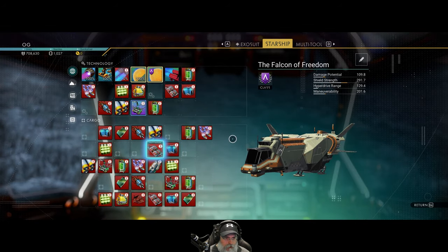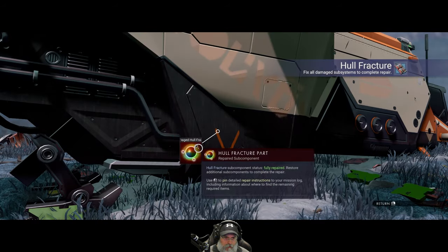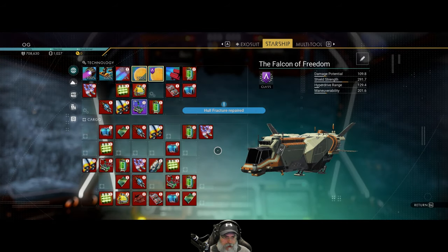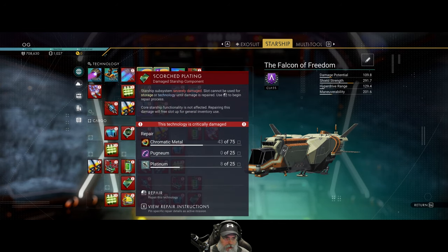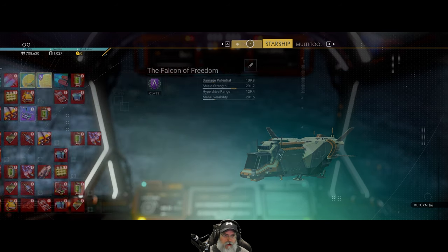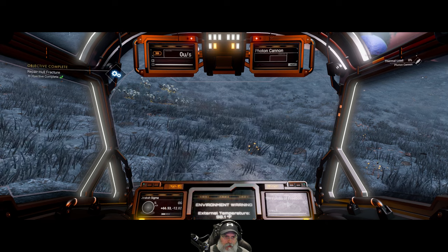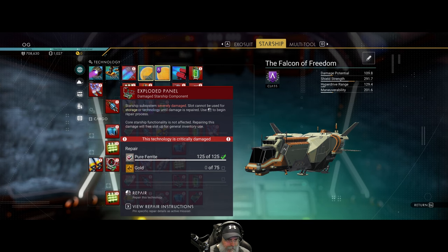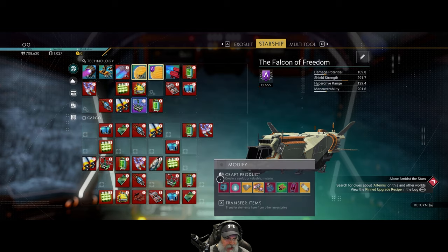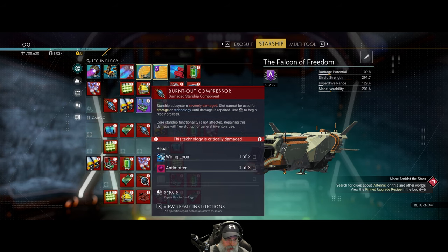We can repair this hull fracture for 100 chromatic metal — that was expensive. That opened up a slot for us. Now let's see — we need pugnium. I was thinking it was mordite we needed, but we need pugnium. Is there anything else? We can get gold up in space, activated copper — I'm not even sure what that is. We could fix this one if we put some dihydrogen in. How do we get pugnium? We ran out of copper to fix this — pirate phosphorus, activated copper.